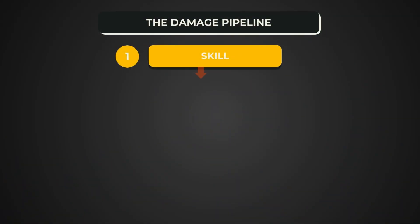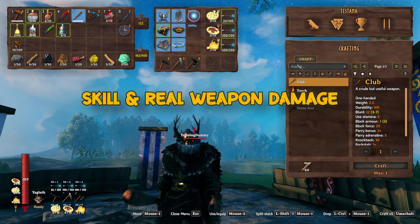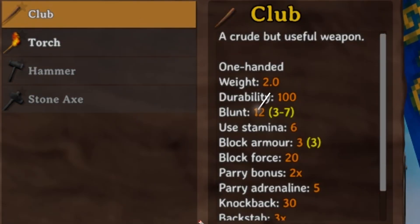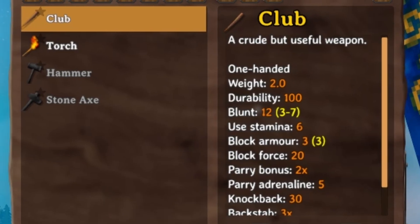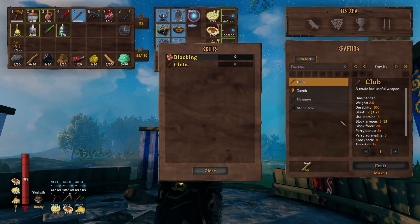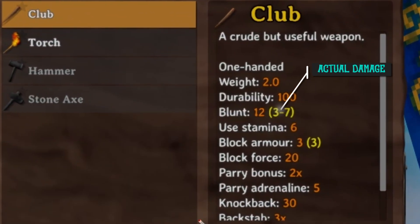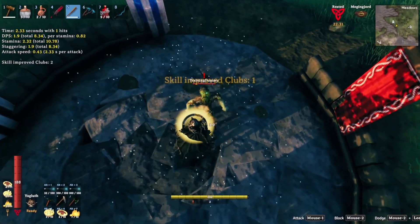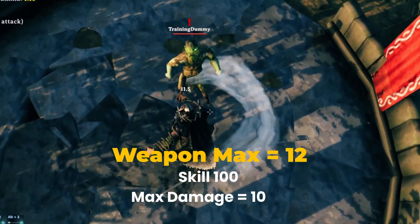Step 1: skill and real weapon damage. Your weapon is lying to you. That big orange number is the maximum base damage — what the weapon could do at skill level 100. The numbers that actually matter are the yellow values in brackets. At low skill, you're getting a fraction of the max value; at high skill, you're getting closer to the full number.